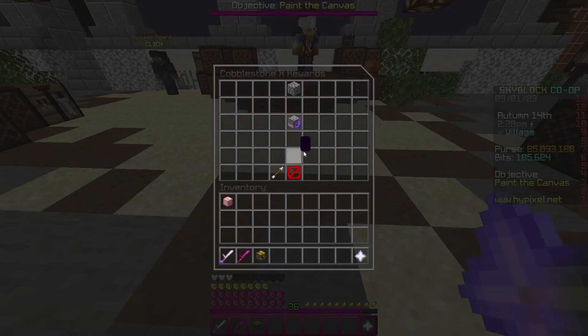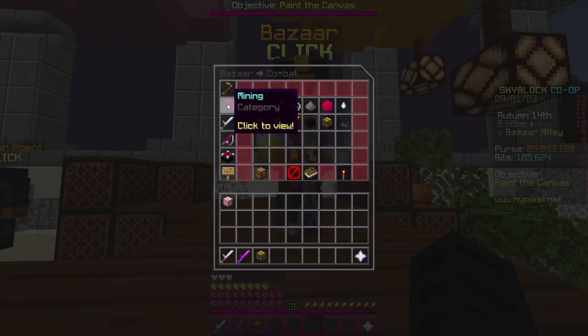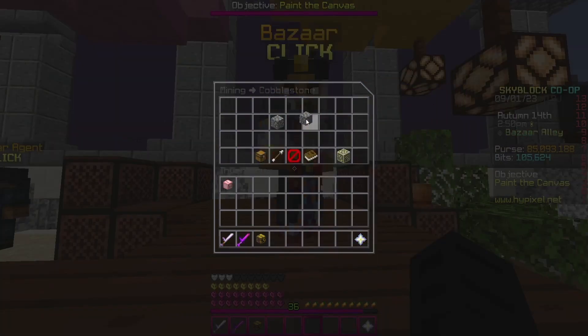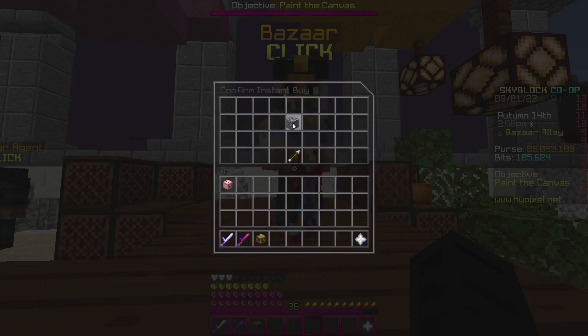The second flip requires Cobblestone Collection 10, and this allows you to craft the Super Compactor 3000. For this flip, what you want to do is go to Bazaar, go to the Mining section, and insta-buy 448 Enchanted Cobblestone for around $450,000 coins.